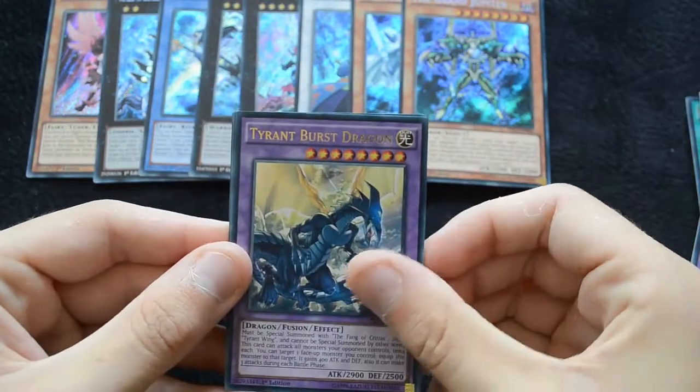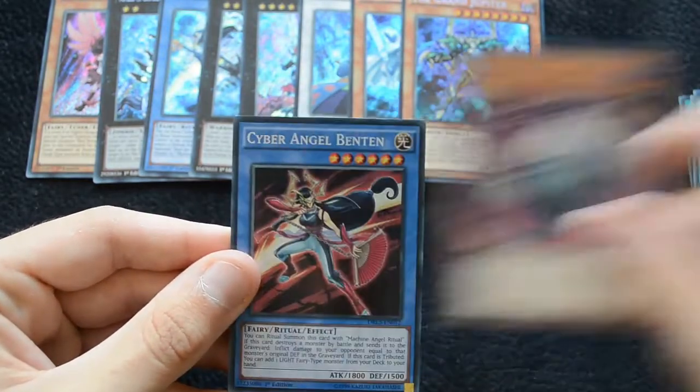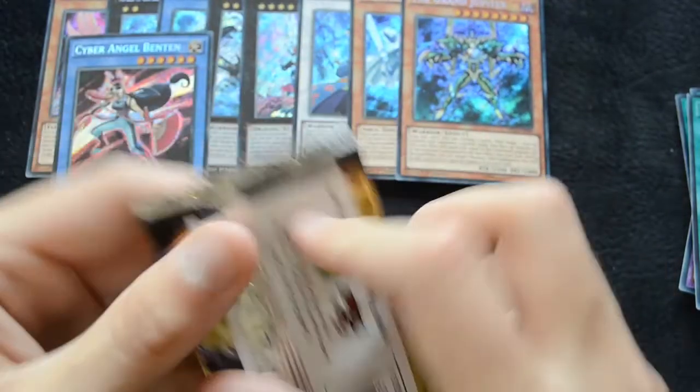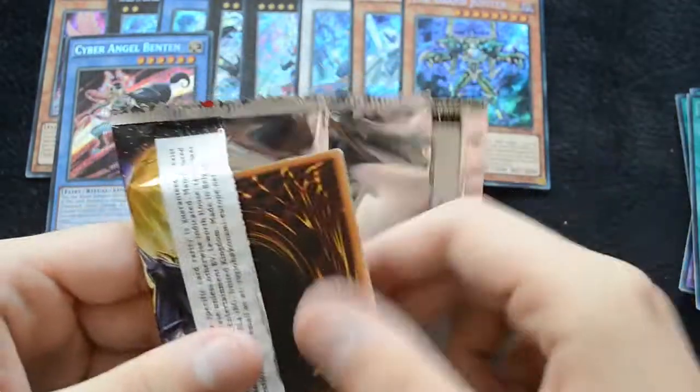After that we have a Tyrant Burst Dragon, Performapal Uni, Flower Cardian Zebragrass, another Paolonia, and a Cyber Angel Benten. This is probably one of the most important cards in the deck — you should be playing three of this, because it searches out your other monsters.